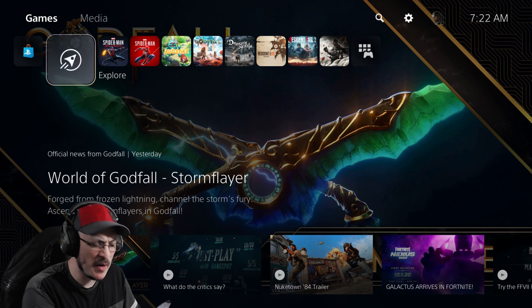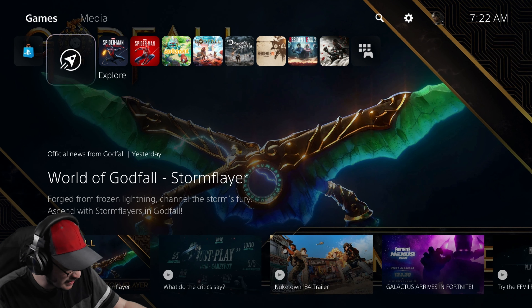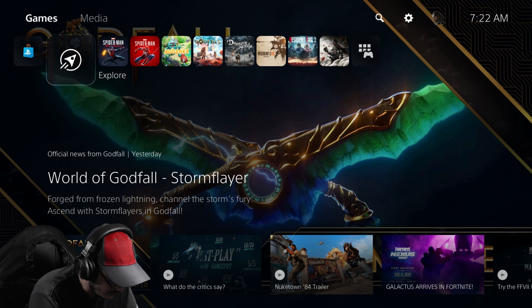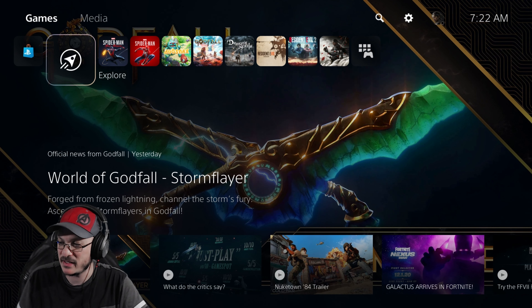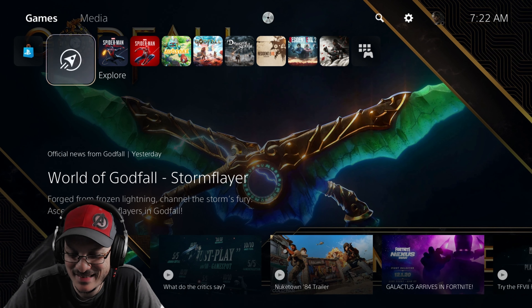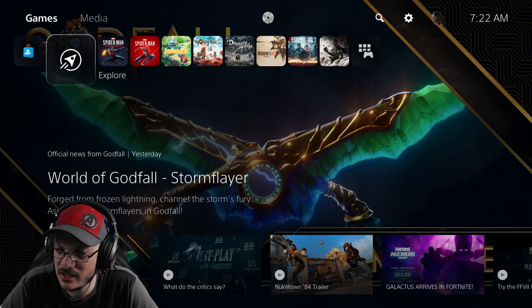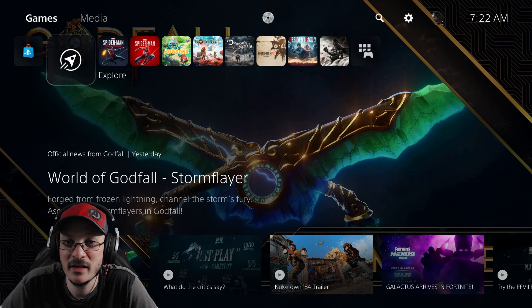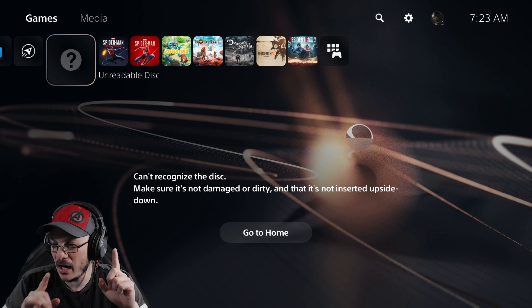For experimental purposes, we're going to go ahead and insert a music CD because I want to see what happens. We've got Dream Theater's Octavarium, so we're going to insert it. This is actually a pretty interesting experiment — seeing what happens when you insert different discs into the PS5. It's spinning... and we get 'unreadable disc.' So it will not read CDs.